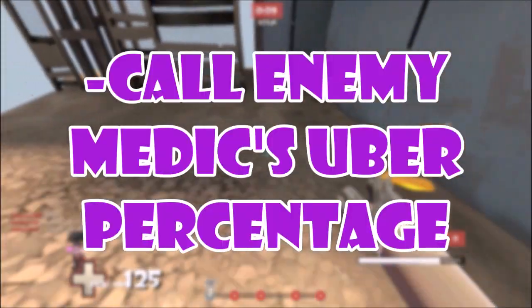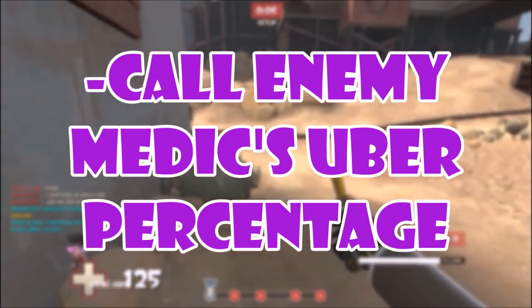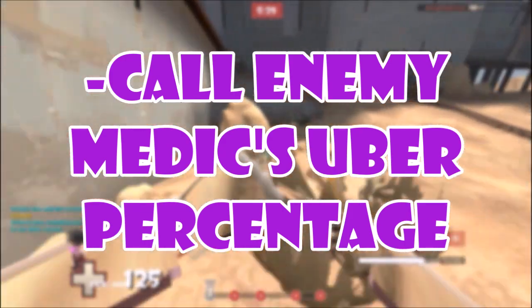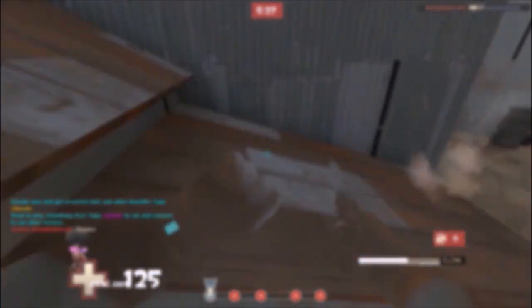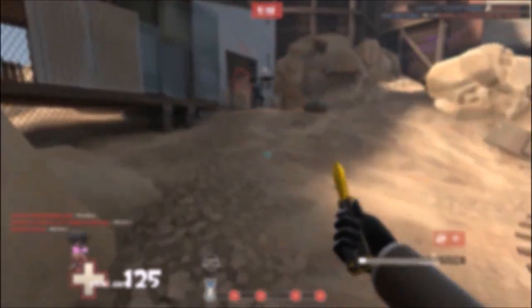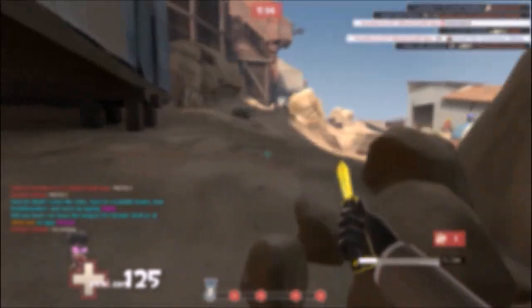The second point is: call crits and uber percentage. This is so fucking important. Most spies in higher tiers do this, but I've seen some people who just never have done it. How you do this is, all you do is look at the enemy medic — it'll show you what uber percentage he has — say it. That way your team will know if you have an uber advantage or disadvantage.